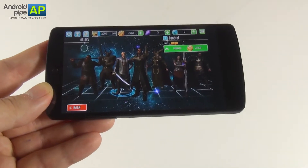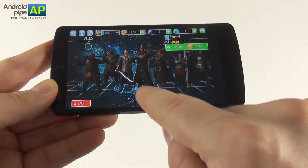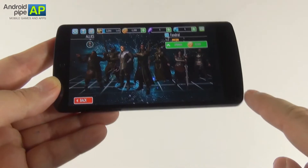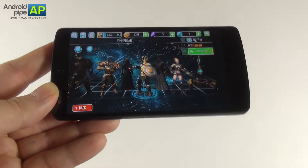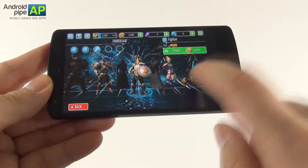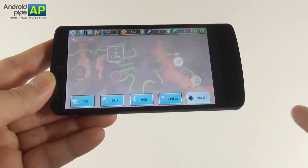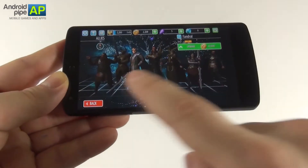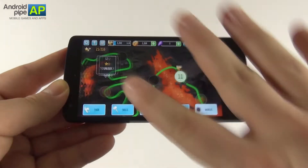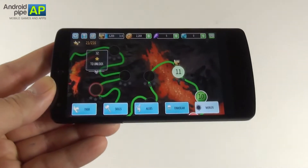What annoys me the most here is that your allies, when beaten, will take too long to heal. For example this guy took about a couple of days to heal. Some of them take 60 hours or so, which is huge for a game you want to play only a few minutes per day. These are the soldiers that you can call to your aid during missions. All of them can be upgraded — your allies can be upgraded, your soldiers can be upgraded. The skill tree is huge, so there is a lot of variety when it comes to customizing your superhero.